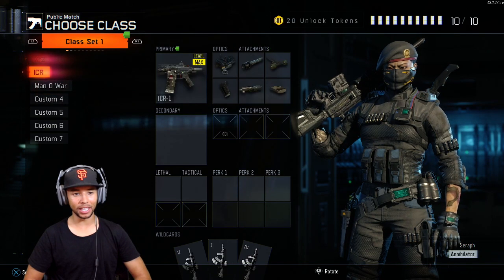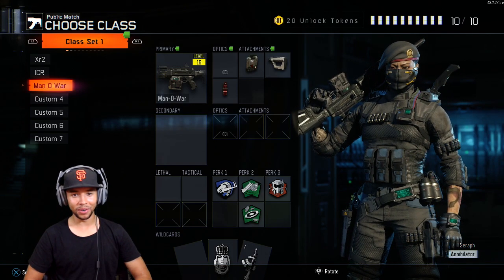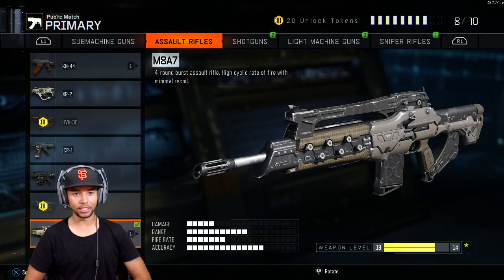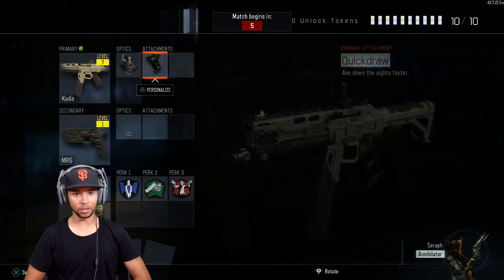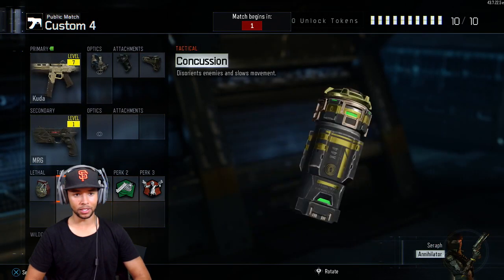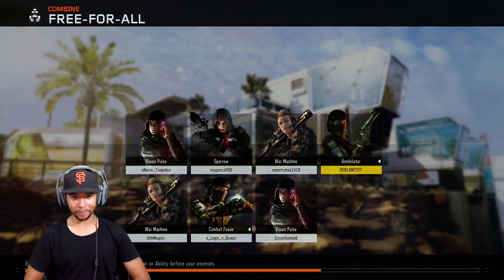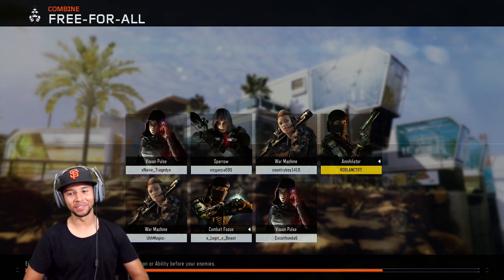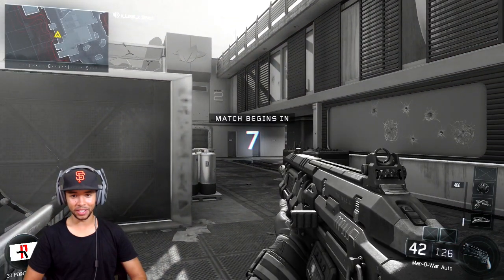Let me set up a class. I have the Man of War class that I'm rocking — that's a sneak peek for the gun guide video. We probably need a sub machine gun class. I heard the Cuda is a beast, so we'll rock that. Let's put a Recon and Quick Draw on it. This Friday when you guys see this video is Christmas, so Merry Christmas, happy holidays! Thanks for tuning in.